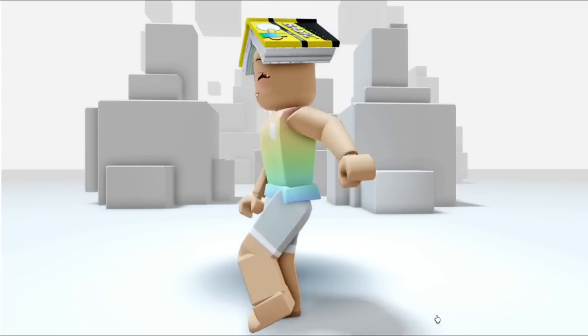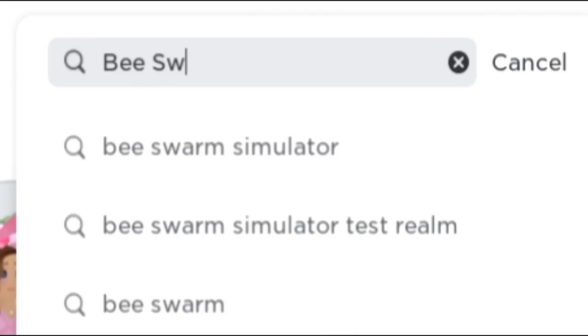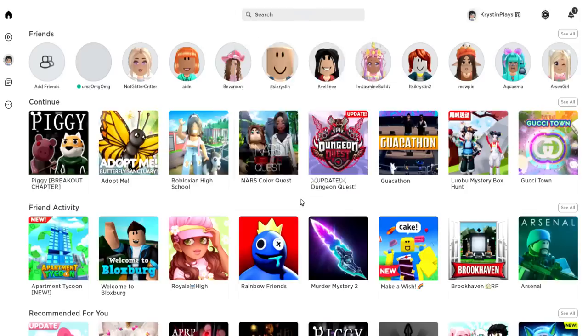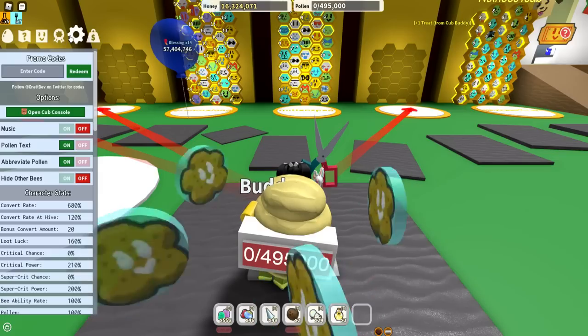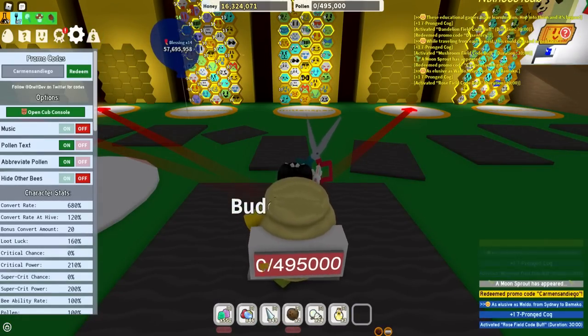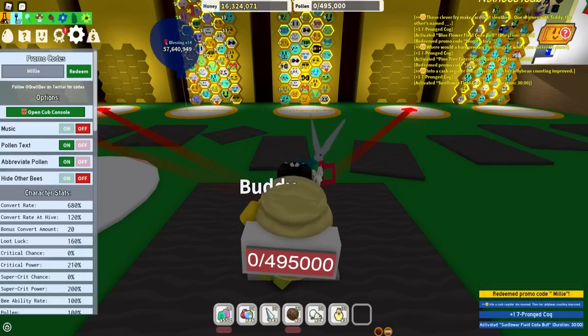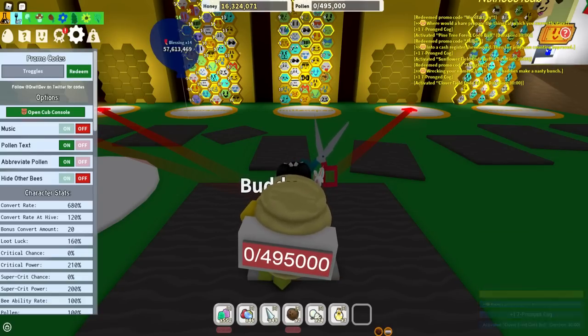Want to know how to get the how-to program hat accessory for free? I'll show you. First, let's go ahead and join the game Beast Swarm Simulator — it's the first one. Now there are going to be seven codes that you are going to need to put in that will actually help you, and I will make sure to pin all seven of these down in the comments.